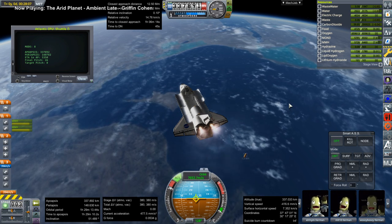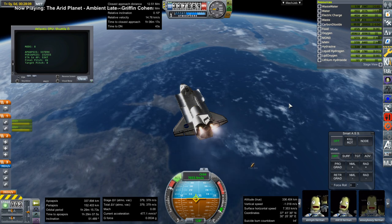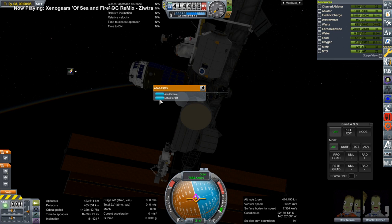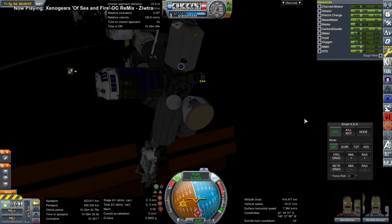The shuttle has supplies in the bay — you can see one of those MPLMs in the shuttle bay. Once we arrived at the space station, I realized I needed to free up the port that was currently occupied by Dragon 2.